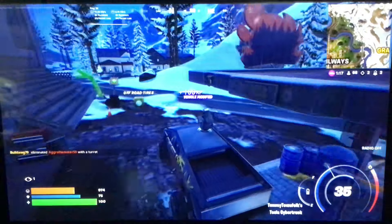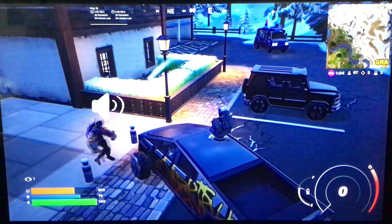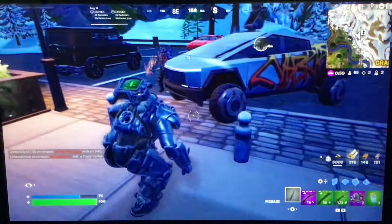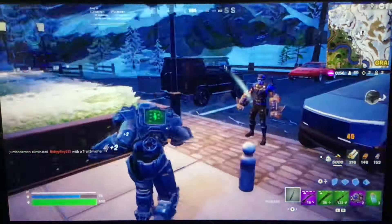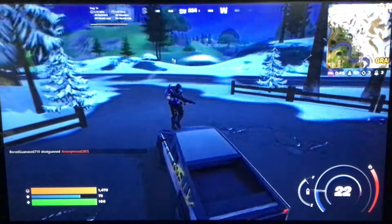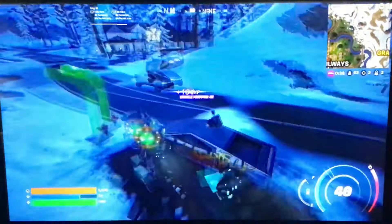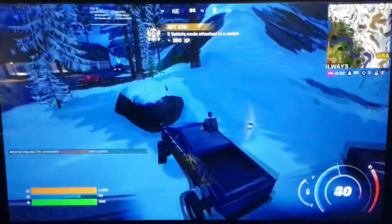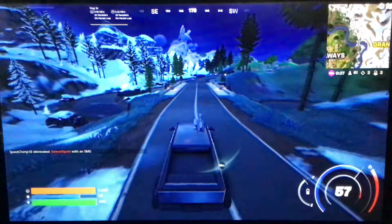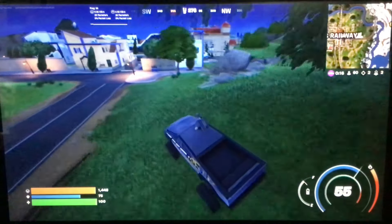Alright, so right here we do have a grenade launcher. He just literally pops up. You can see the Tesla Cybertruck — I'll let him get it, you can take it. I'm gonna steal him. Adios, buster. We got the off-road tires here — these are pretty cool, actually. We can't complain about that. We're just gifting out Cybertrucks now to people, doing God's work out here, giving Cybertrucks out. We've now made a lifelong friend.